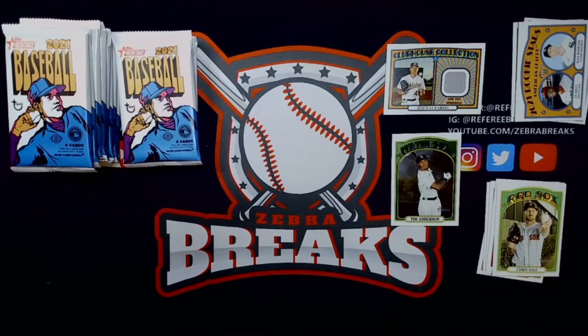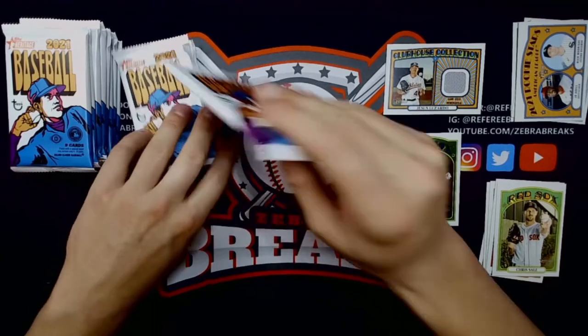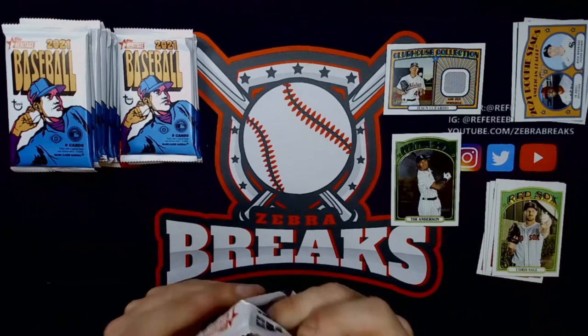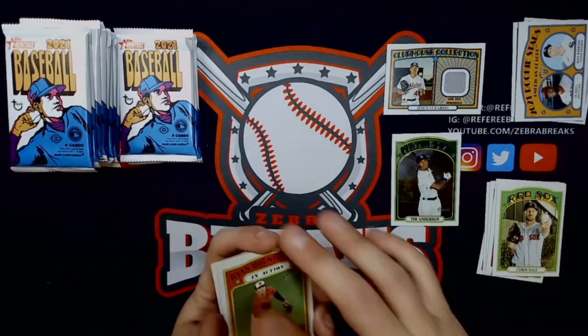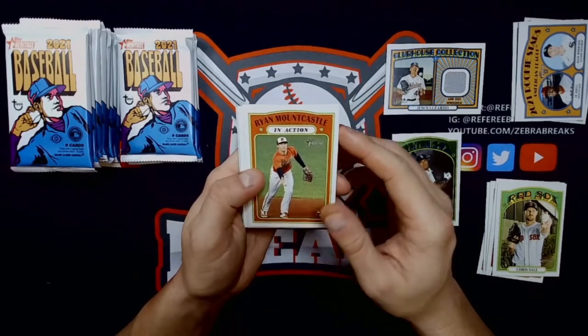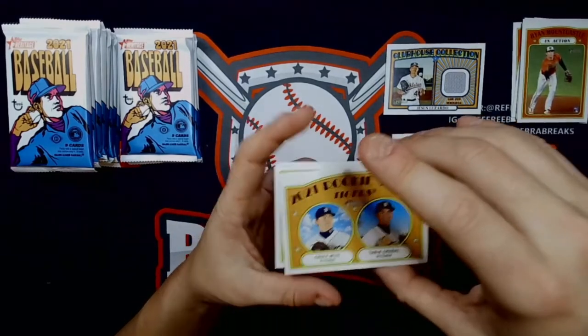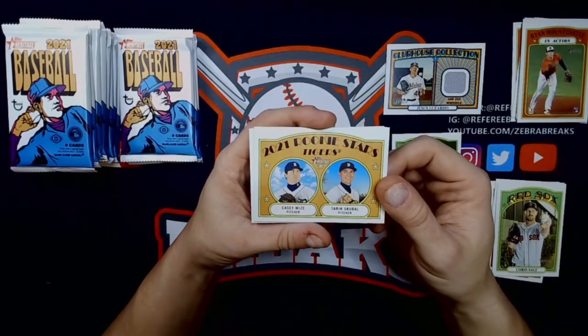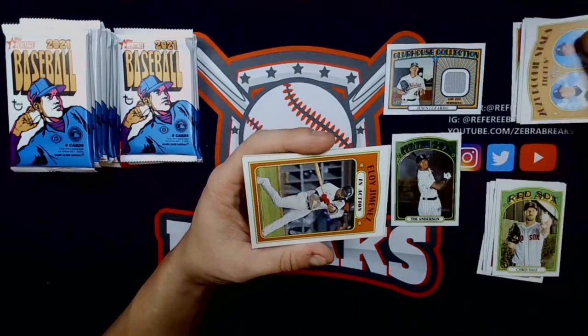Seems to be just one short print per pack when you get a pack with one. Obviously we don't have a hot pack or hot box here. Like the thicker cardboard stock — it does remind you of the old cards. There we go — Mountcastle in action rookie! Tigers rookie stars — even better: Casey Mize and Tarik Skubal. Now we're cooking with some grease!